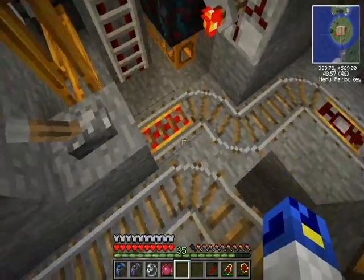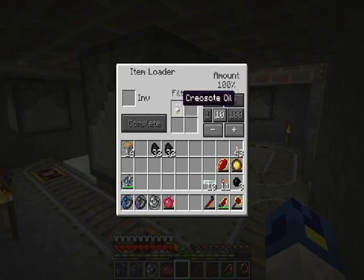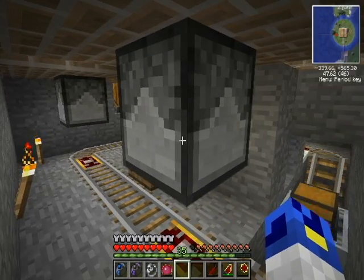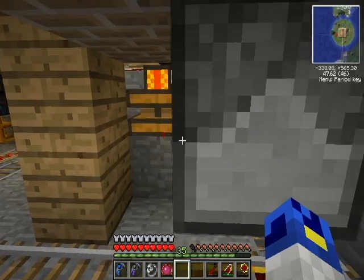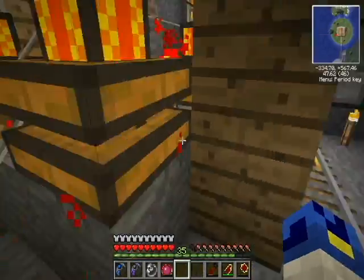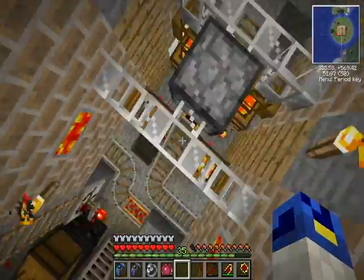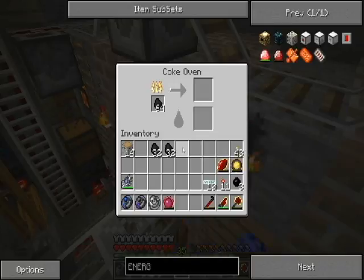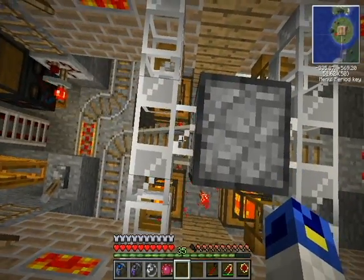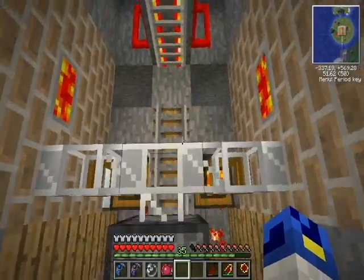There's an on/off switch where I can turn this on and off if I wanted to. The cart goes here and checks if there is any cryocyte oil in any of these loaders. It takes cryocyte from all of these loaders and comes up here and takes any cocoa if there is any. Here's some cocoa coming right from this furnace — there are four furnaces of course — going into the loader. Now we can see it in the inventory, and when the cart comes we don't see it because it's been taken.